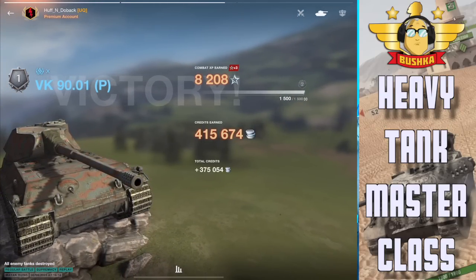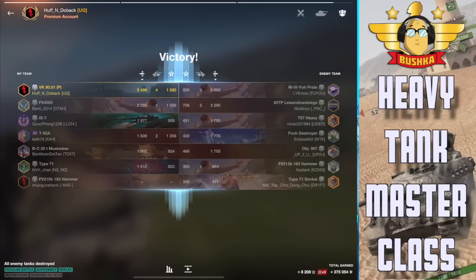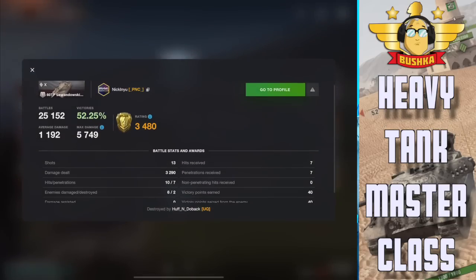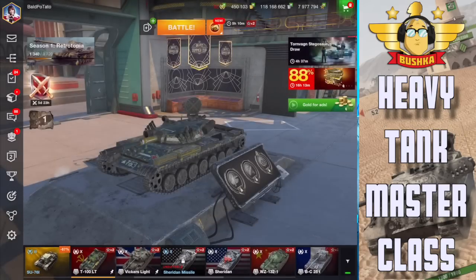Six and a half thousand damage, 5k blocked — a lot of bananas. Hope you guys enjoyed looking at the darker side of heavy tanking and the skills you need to start moving from standard up to above. If you'd like more of these videos, send me some comments below, I'll do some more. Don't forget to like and subscribe, and until next time — stay safe on the battlefield. Bye for now.